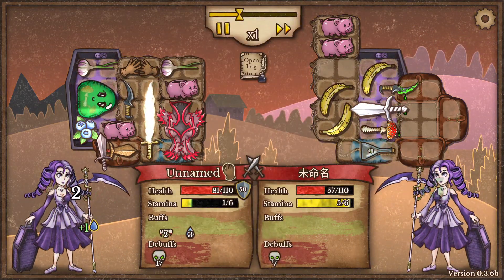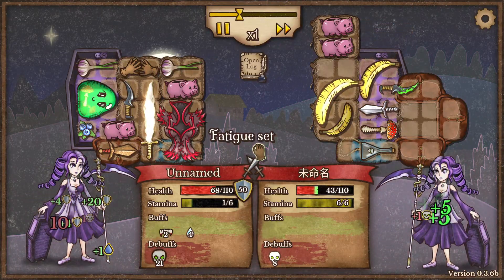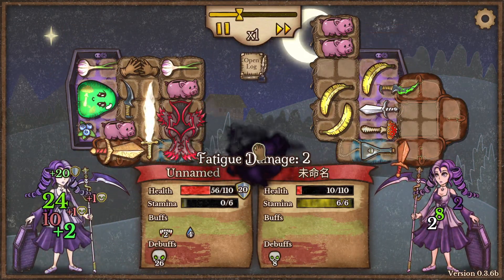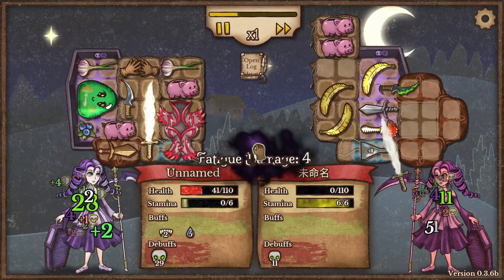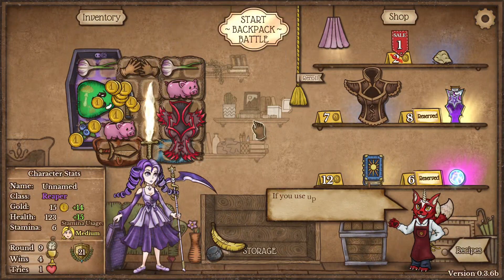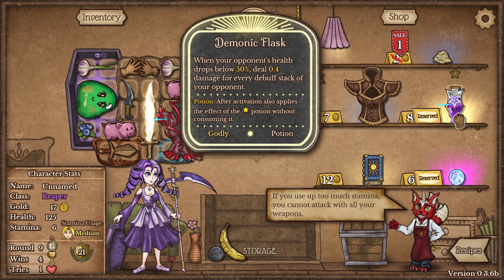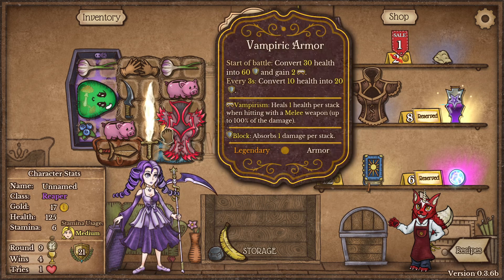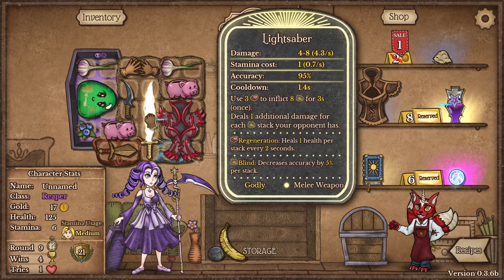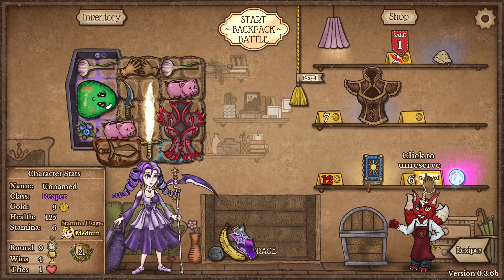Oh, we'll die — maybe. No, we won because we have a lot more survivability. This is basically just for the damage at this point, which is pretty good, but you definitely want something else.